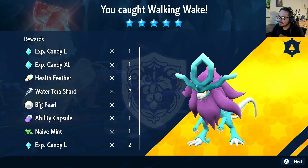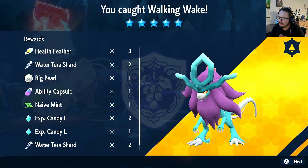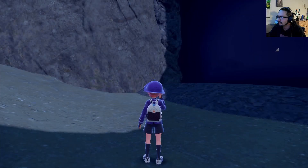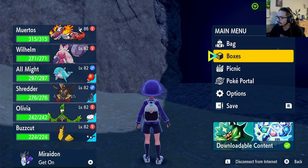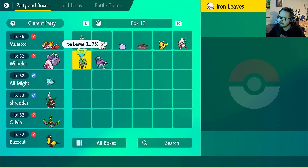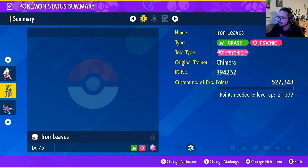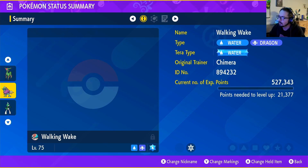Sweet! And with that, we got ourselves the Walking Wake, plus some nice little goodies as well. Now that we actually have Walking Wake, let's take a gander — let's peep our new Walking Wake. Look at that, so not only do we have Iron Leaves, but we also got Walking Wake!